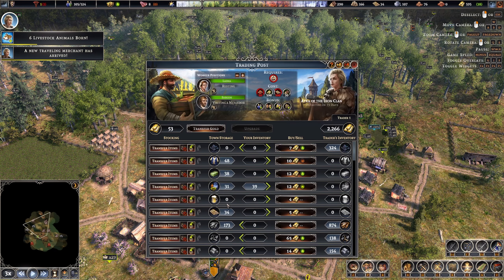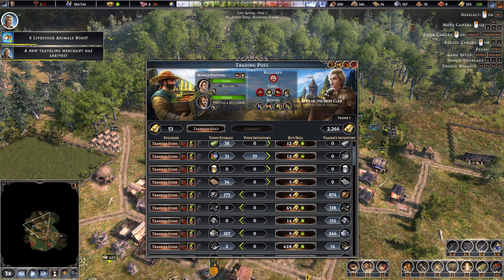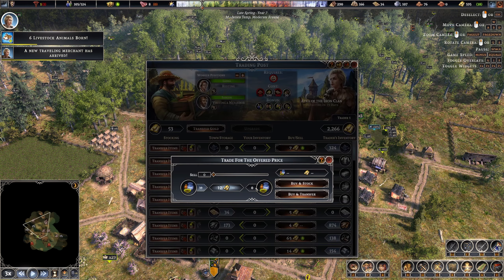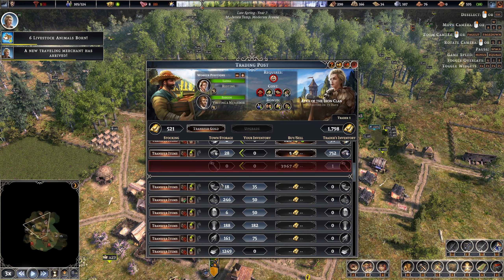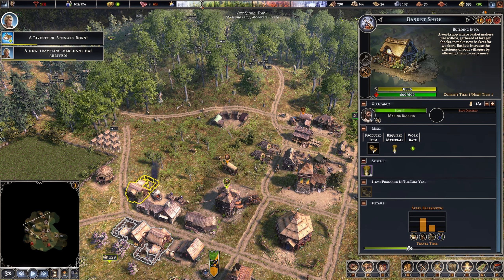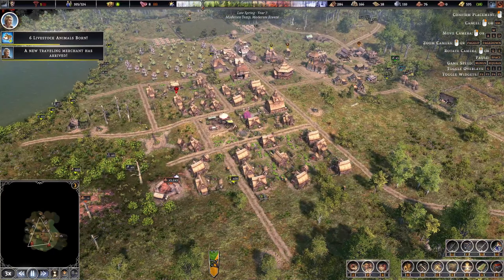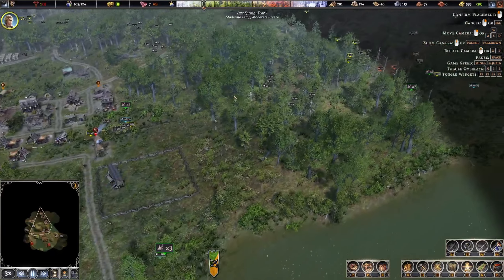Six livestock animals born — that's our chickens — 21 already, and we're flying through the eggs. Eight months of food as well. The trader wants to buy some raw rye. It might be worth buying that in continually. One of the main items coming in is baskets, so we got our third basket maker which makes six basket makers in total.